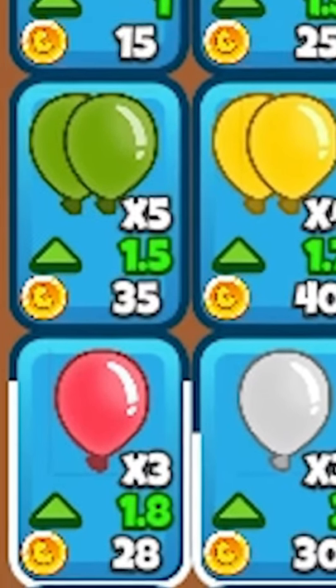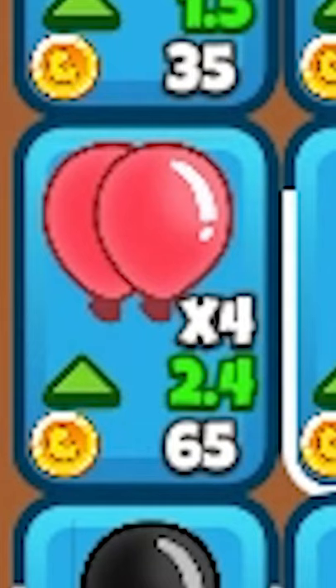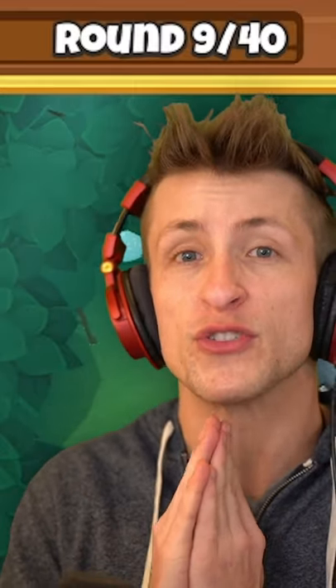Round seven, yellow balloons. Once it is round nine and you see the pink balloons, you can send four at a time. That is the best option for eco and that's what you're gonna want to use for the rest of the game.